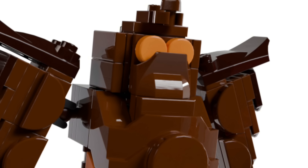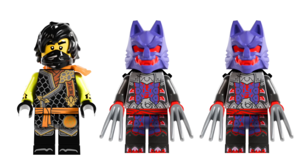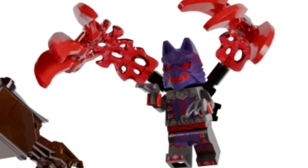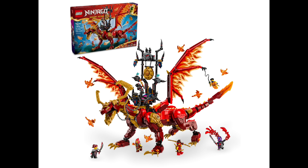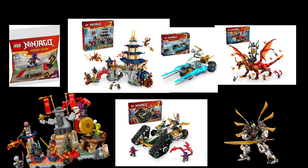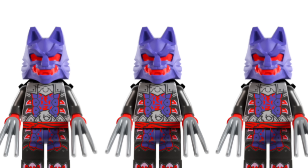Let's start off by talking about the minifigures. In this set we have RX Cole as well as two Wolf Warrior figures. Not only do the new Wolf Warriors look like something out of Ghostbusters, they're also super hard to get. The only way you can get them is by buying the Combo Car, the battle arena, or the Source Dragon in Motion — meaning if you bought the entire wave, you would have only gotten three wolf masks.